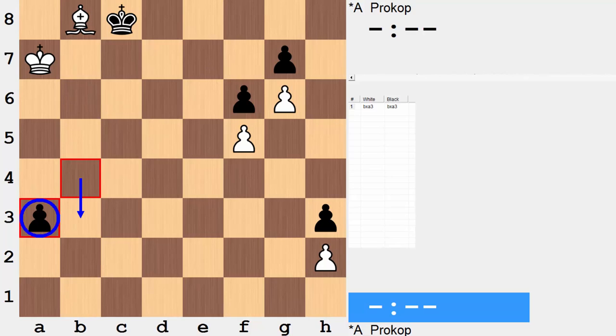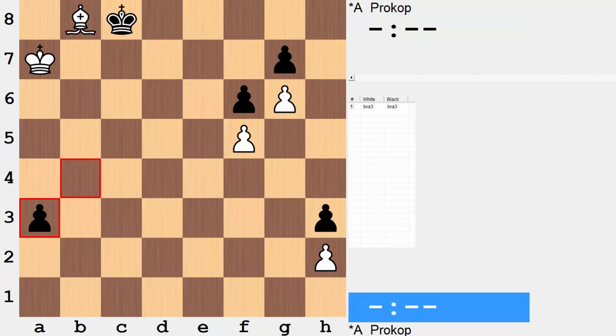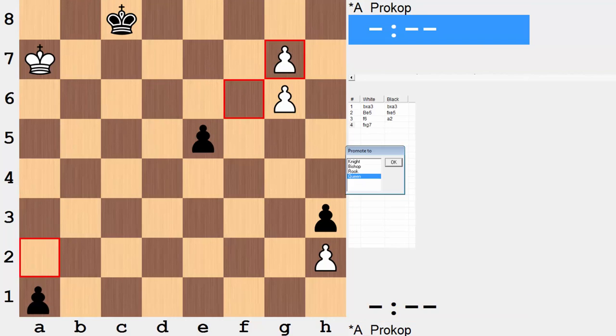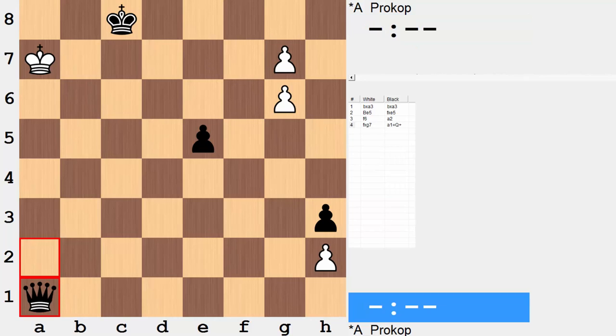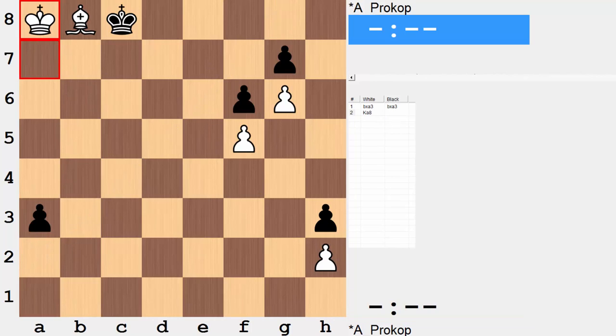You have to take on a3 instead of playing b3, and now the timing is super important. Black is now working with a passed rook pawn, which means when they promote it will be with check. Playing bishop e5 is no longer working because black will be promoting with check and they're in a position to stop queening. So you play the move king to a8 — how clever is that? A very sneaky move.